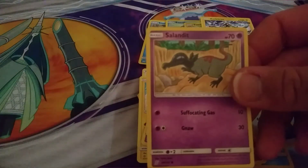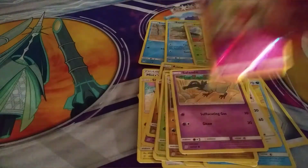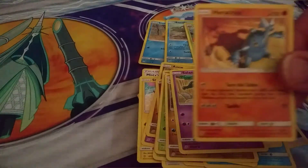We have Slanted, we have a Reverse Hollow Wincicut, and we have Heracross.